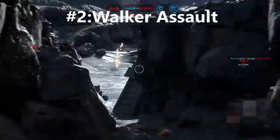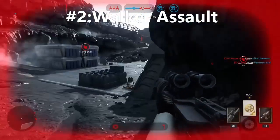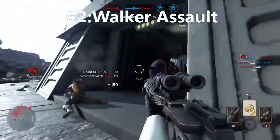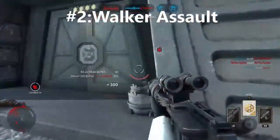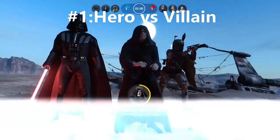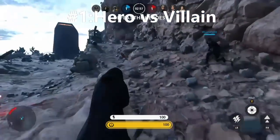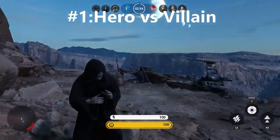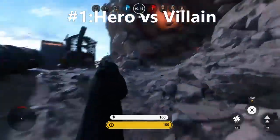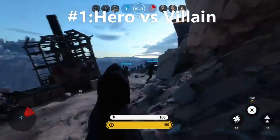At number three we have Fighter Squadron. This game mode is really fun because you get to fly iconic vehicles like the X-Wings and TIE Fighters. You do different objectives — either shooting down enemy ships, which is really fun, or helping escape pods and ships get out of the area before the enemies destroy them. You can also play as Slave One or the Millennium Falcon. This mode would be higher on my list, but because of first-person view inside the ships, it limits your field of view so much you can barely lock on to anyone, which is why it's number three.